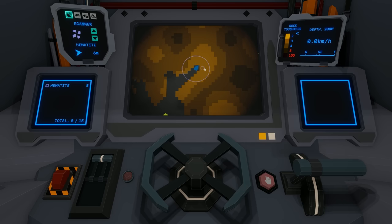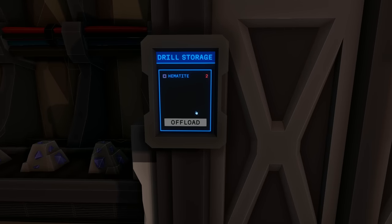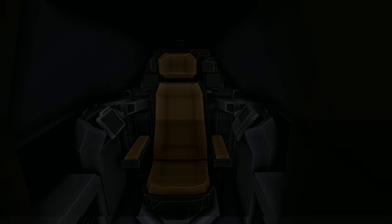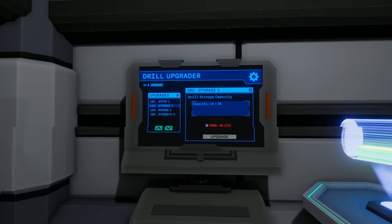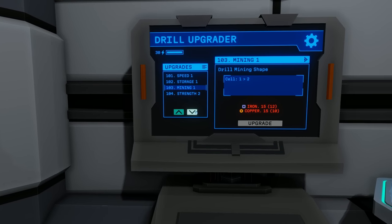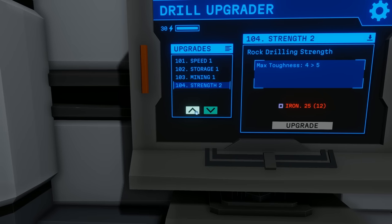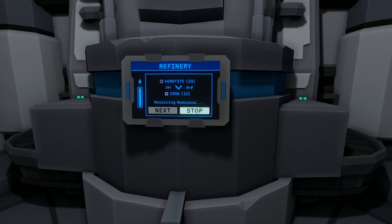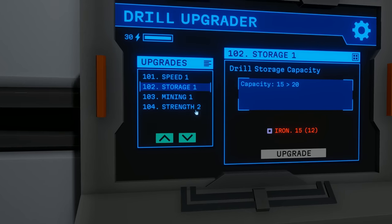We can just crack right through it — this is amazing! Going to offload this one and grab another load right away. As soon as the door opens — undock, let's roll. We got a little bit of malachite too, a little of both. Storage capacity going from 15 to 20. We might just wait and see if we can get strength 2 and storage 1 at the same time.